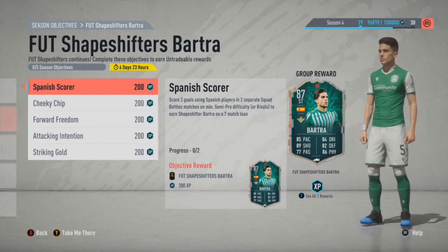Just to break down Bartrapp — five objectives, fairly straightforward like Hakuna. The first one includes scoring two goals using Spanish players in two separate squad battle matches on semi-pro or rivals. Best advice for that one, just to get it out of the road, is to try and mix them all together. When you look at the first four, they can all be done on rivals but you can also do them on squad battles.